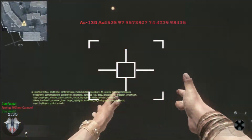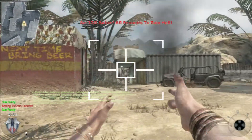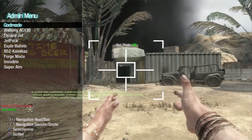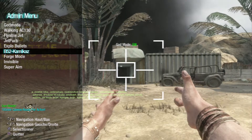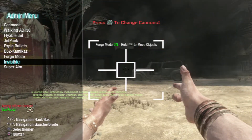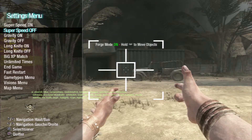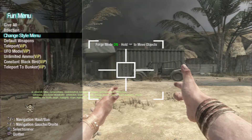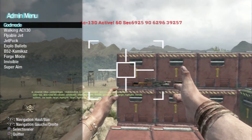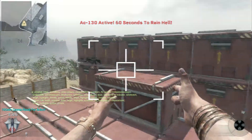This is his AC-130 right here. Look at this — he can give everybody in the lobby full money, or he can take away everybody's money. I mean, this is just insane.